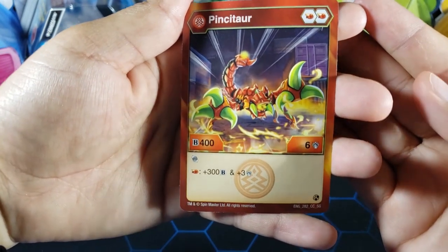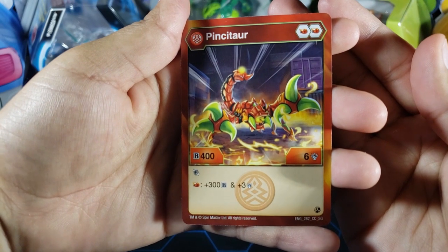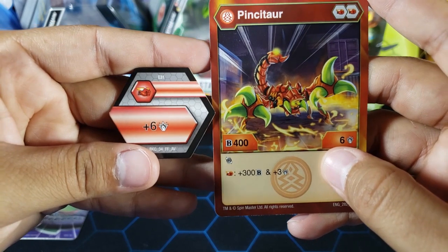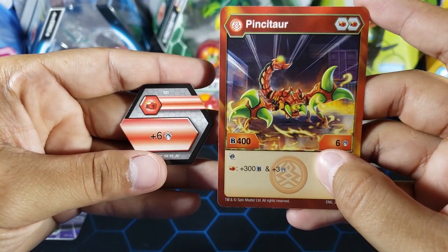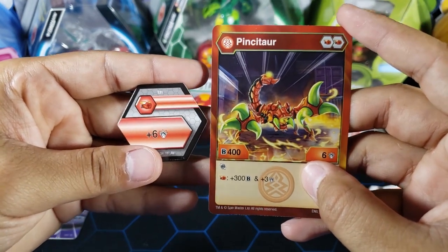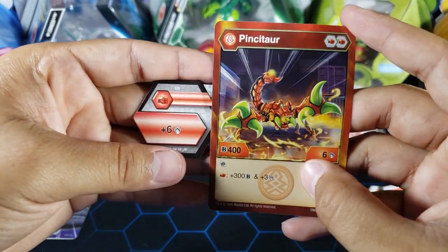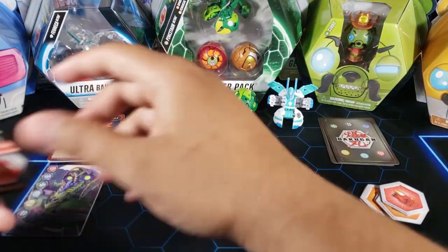Pintator also has a great ability: land on a Flame Fist and you get plus-300B and plus-three attack. So if you land on the plus-six core, that's 12 attack, plus the three from the ability makes 15 attack total from one Flame Fist landing — that's crazy. This is going to be a staple in all damage decks; I actually want to build one myself and I'll definitely be using Pintator.